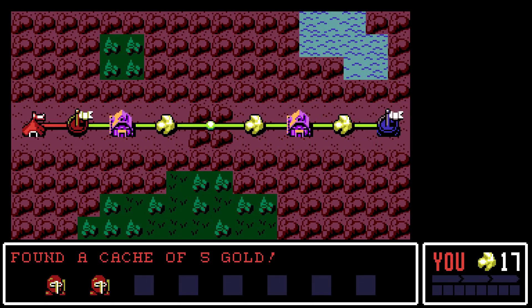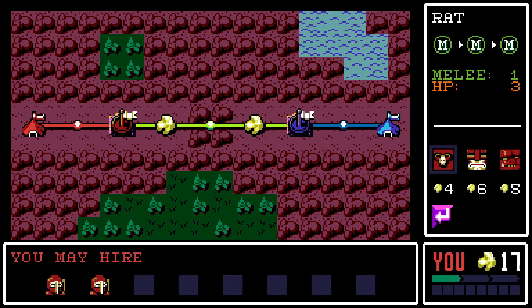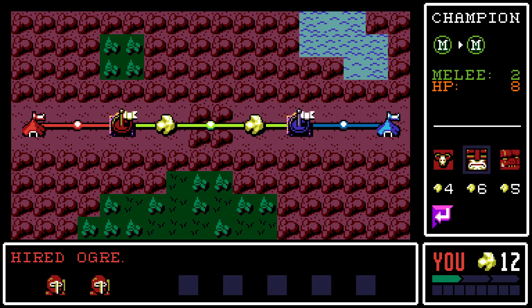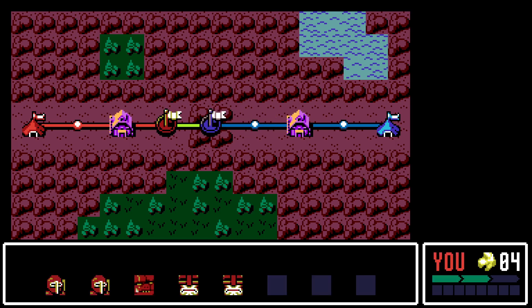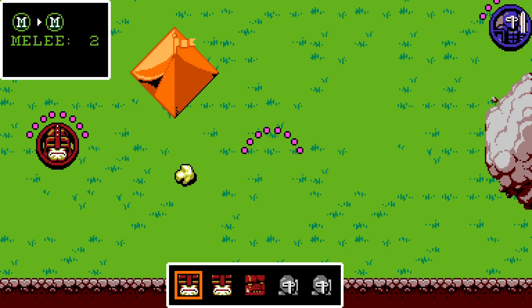Base camp. Oh, I just moved — I didn't know I was actually doing something. The computer's going crazy. 'You may hire discs at the tavern.' So what do we have here? We have ogres — 3 melee, 8 HP. Champions — 2 melee, 8 HP, but they can upgrade it seems. And rats are like weak enemies. Let's get one ogre and two champions. Get a cache of gold. You only get so many actions a turn.